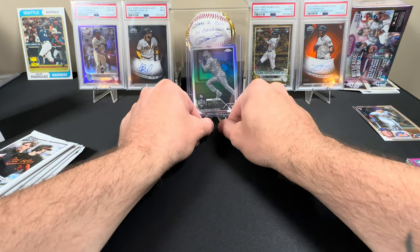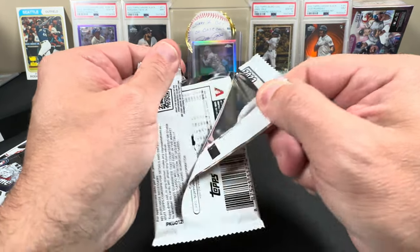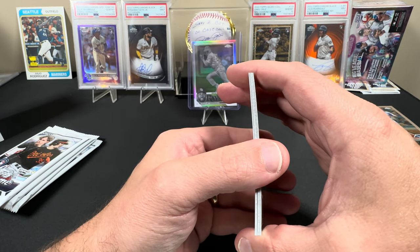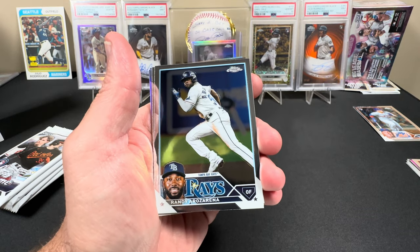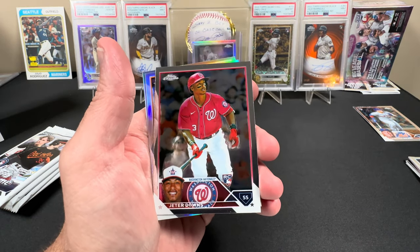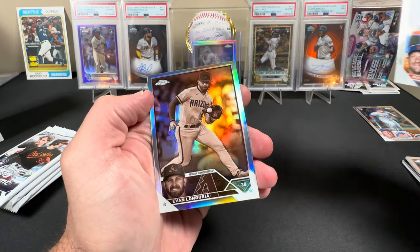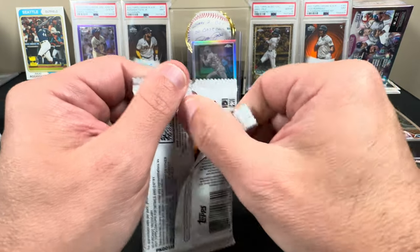One more slap for good luck. Randy takes center stage right now — we got five packs left. In pack three: a Jose Altuve. We got Randy again — Randy's positive in this one, Randy was negative in that one. Jeter Downs. We've got a refractor of Max Scherzer in his former uniform. And we've got a sepia of Evan Longoria. Not a rookie, but I'll take it.